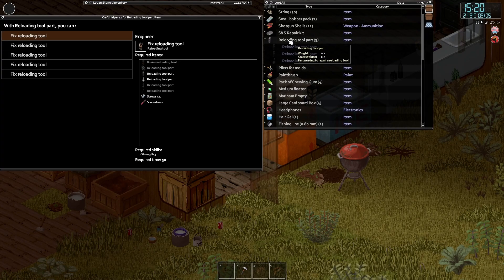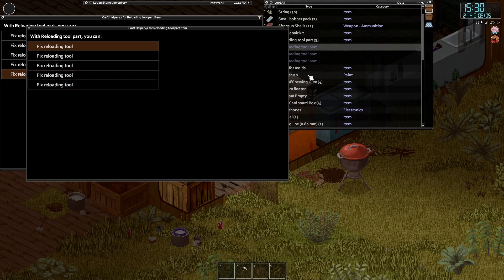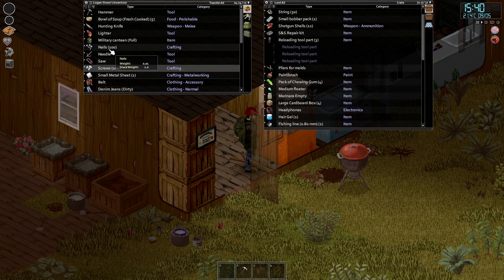I've just realized it's not as easy as I thought. We didn't actually have the reloading tool — we just had the reloading tool part. To make what I want, we need the reloading tool, and to fix it we need a broken reloading tool, which we found in the gun store previously. And to fix it we need all of these parts — I thought we just needed one. We need all five of them, but we've only got two. So we need to look out for them. It's not going to be as easy as I thought.